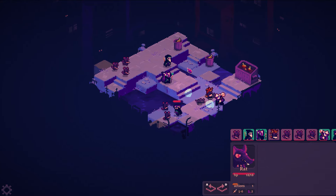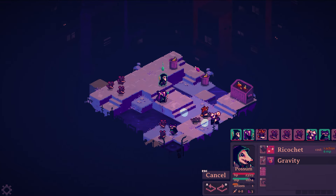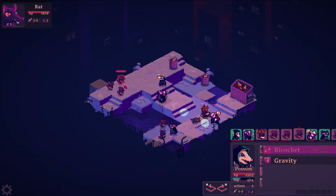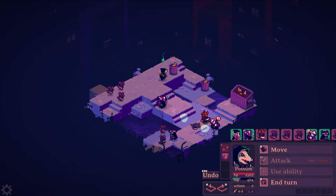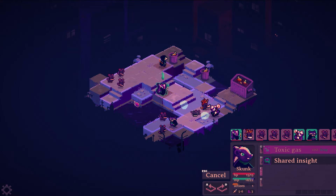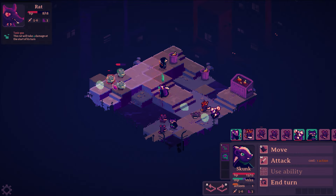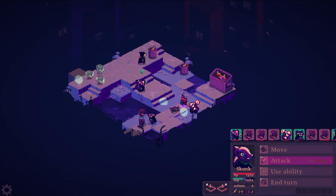We got stuff behind us — perfect. I want to make sure they can't get to the trash. Then I'll end my turn. I'm going to have my skunk do some poison up there, so they're poisoned and when they start their turn they'll take a little extra damage. Then I'll finish that guy right there.